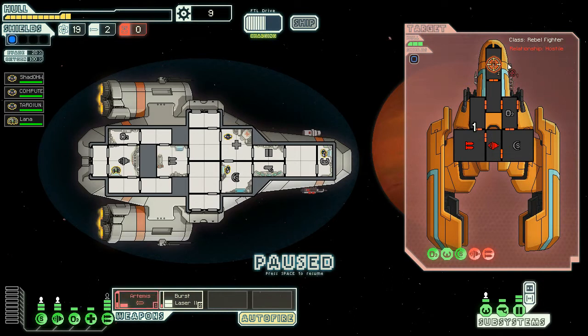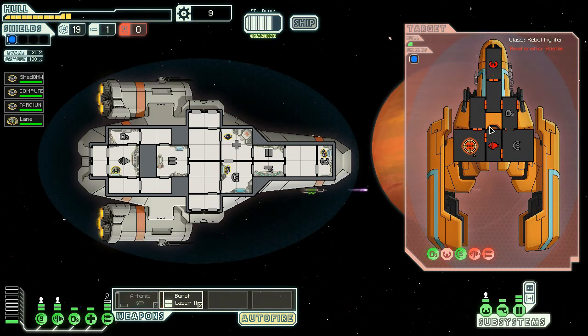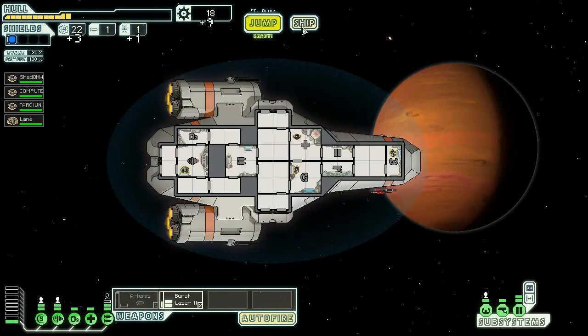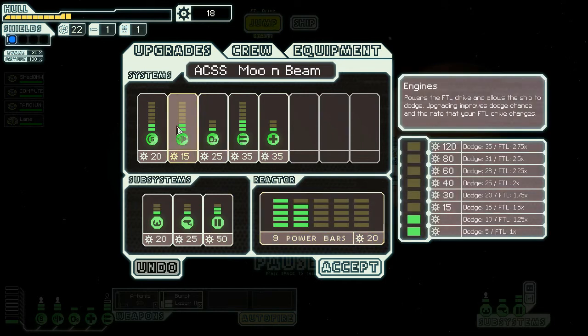They appear to want to try and repair things. Disengage that. They now have no ability to move, and boom! Search the remains of the ship, but only come across blueprints and debris from broken machinery. A shame. Salvage gives us 3, 1, and 9 scrap. We are very short on missiles now, which might be a bit of a problem.